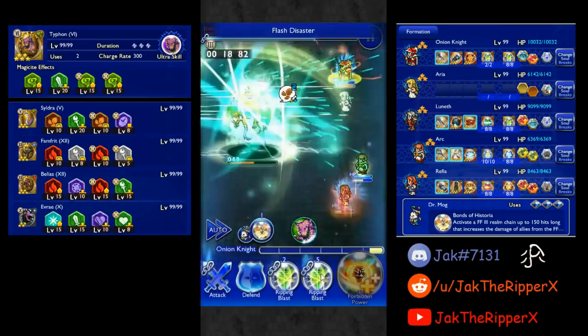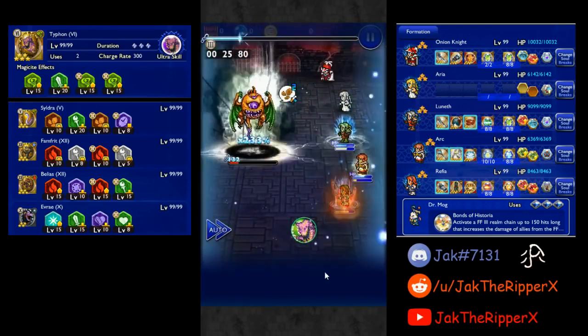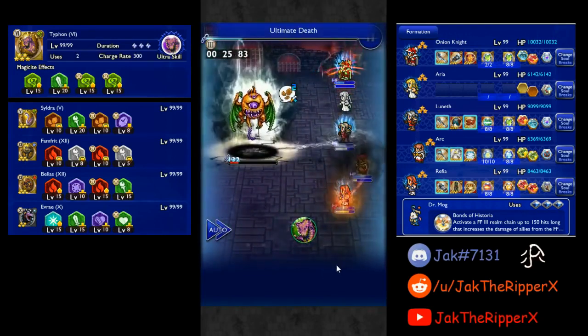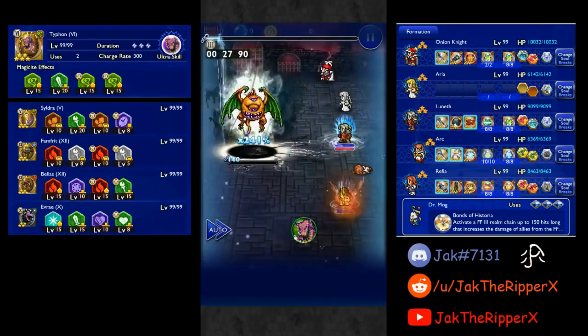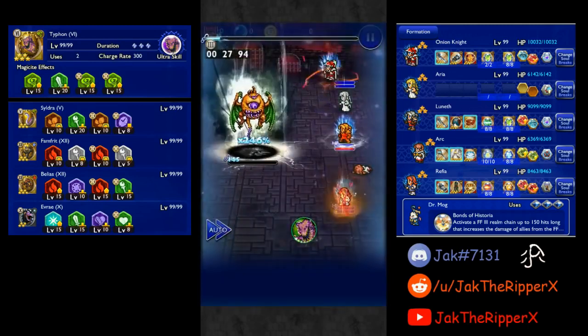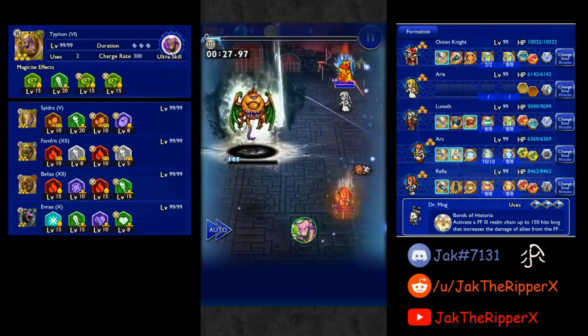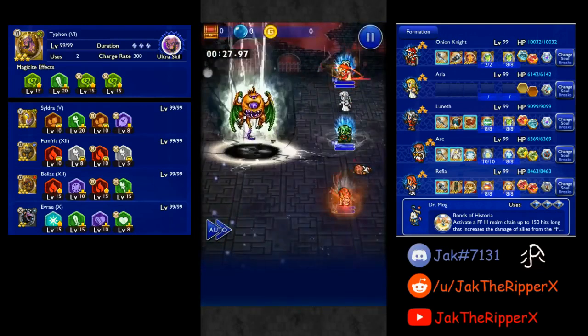Luneth was in slot 3 because the most attacks hit there and he was able to self-heal with his USB too. Arc was in slot 4 so in case a death attack occurs, my DPS wouldn't suffer. Overall, this Torment was very straightforward and I didn't even need to properly look at the script because all that Ehriman does is damage. I just healed when necessary and waited for a good RNG run.